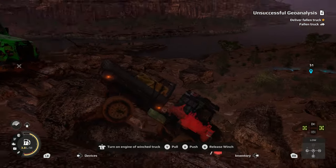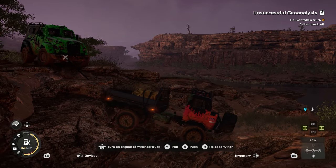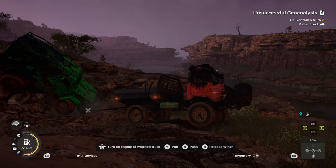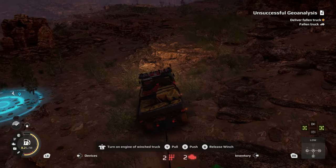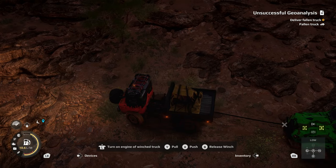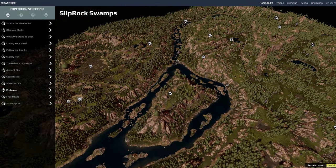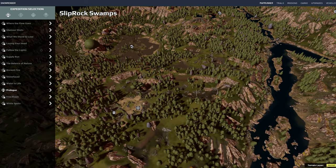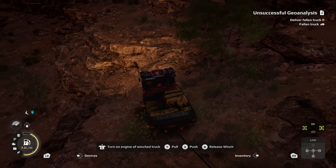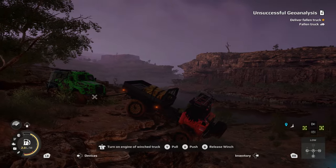A good route is another useful tip for Expeditions in general – not just truck rescues. Plot twice, drive once. This is the digital equivalent of measure twice, cut once, because a good route will stop you wasting fuel, avoid the need to turn round, and help reduce things getting tippy. If the in-game map is not enough, MapRunner has a 3D map for Expeditions. Not only does it show you where everything is, you can more easily tell what is passable and what is not. Alternatively, use the drone as you go or one of my trusty truck-specific video guides.